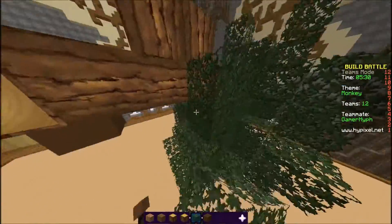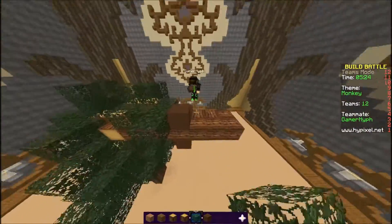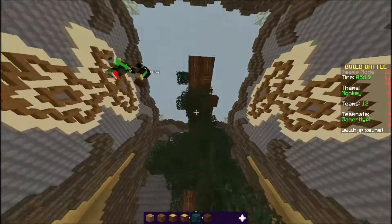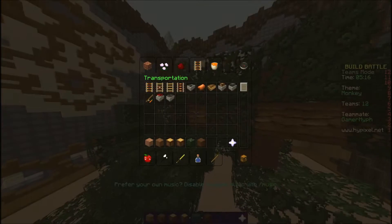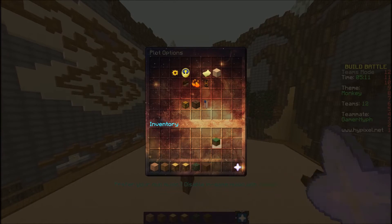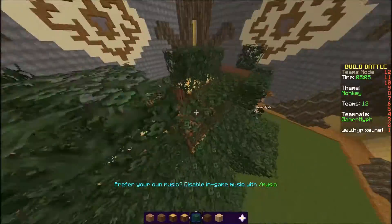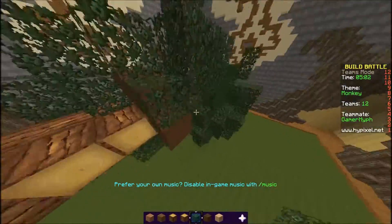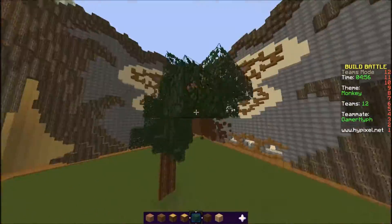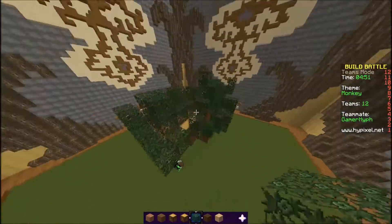We're gonna make his tail wrapping around. Change the setting of the floor — change of grass. Oh yeah, all right. Dude, you covered up his tail. Dude, this is too much tree — this is more like a tree, dude, we're not even trying.